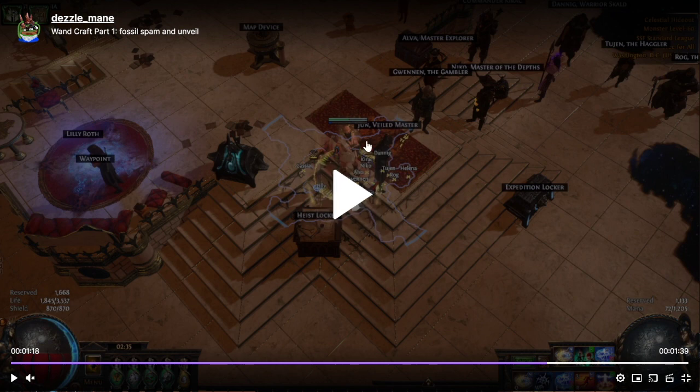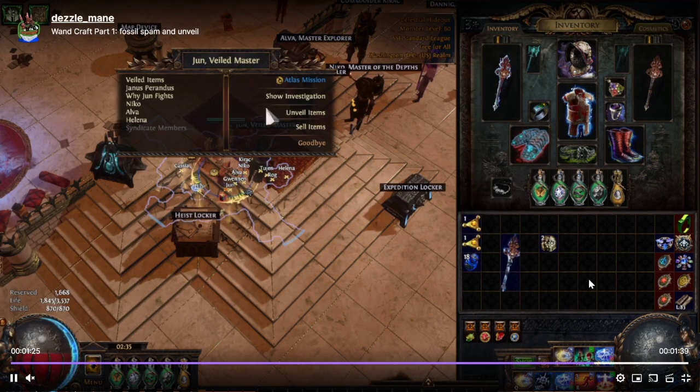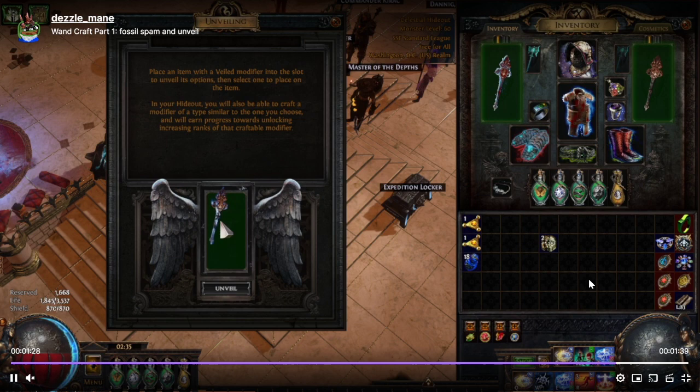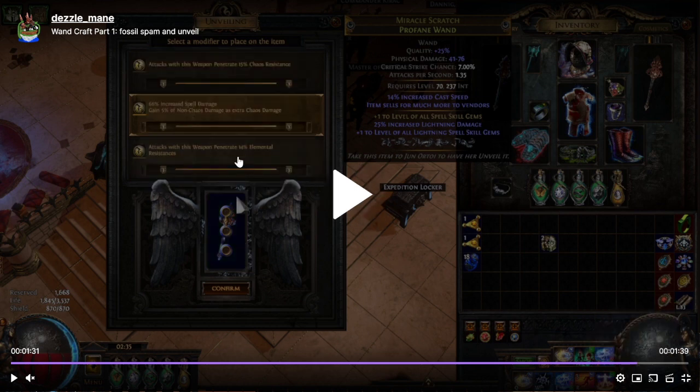Aisling, or the unveil adjunct, is going to offer three modifiers, and you just have to hope that one of those mods is the spell damage with non-chaos as extra chaos. And here we got it — we actually hit it. We got attack chaos pin, we got Ellie pin, and then we got the spell damage non-chaos as extra chaos. This is the desired outcome. Another outcome that's not bad is spell damage with mana regen — that one's okay, I'd call that number two. Your other two acceptable but not ideal results are lightning damage with chance to shock and cold damage with chance to freeze.